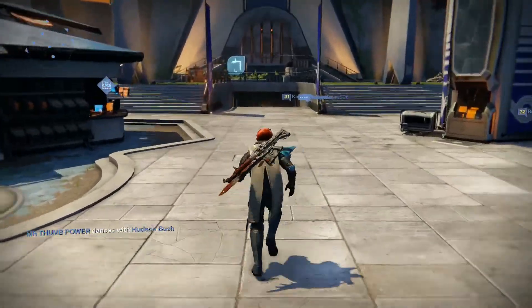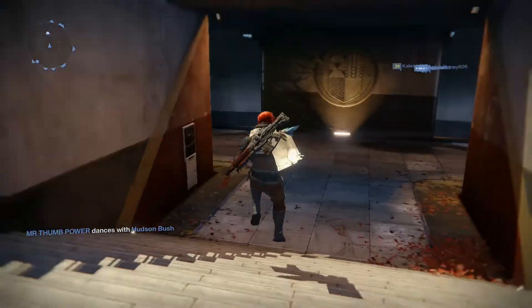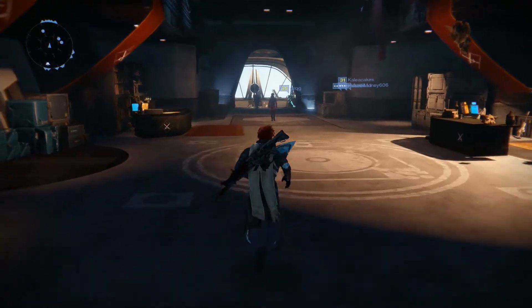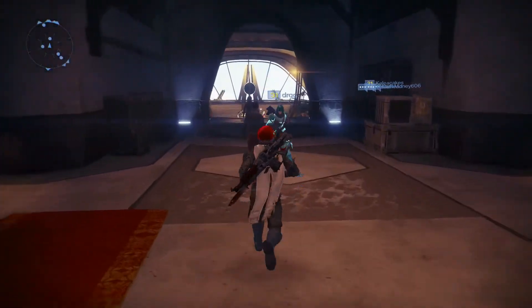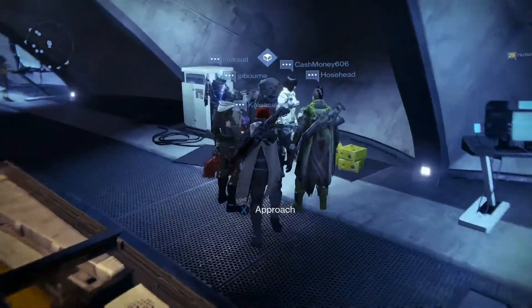His location this week is down by the Vanguard bosses and the Quartermasters and everything, straight ahead of you. Just continue on, right into this lovely control center, and off to your right we've got Xur. Let's see what he's got for us this week.